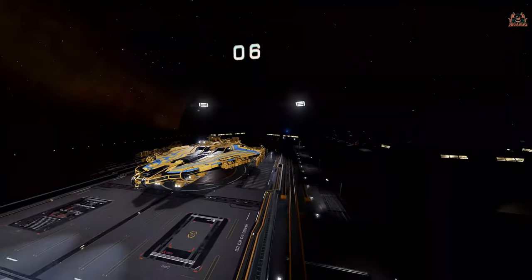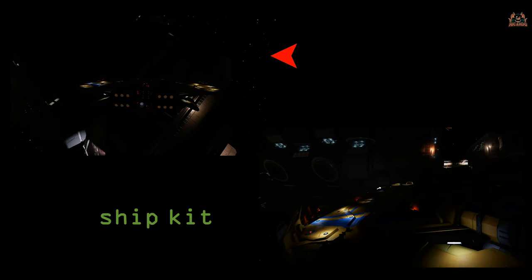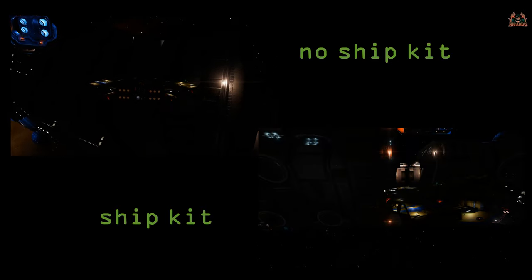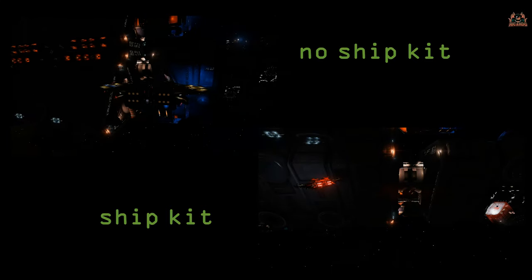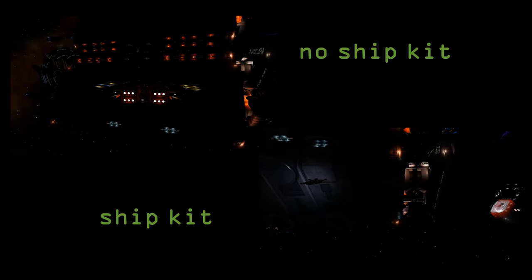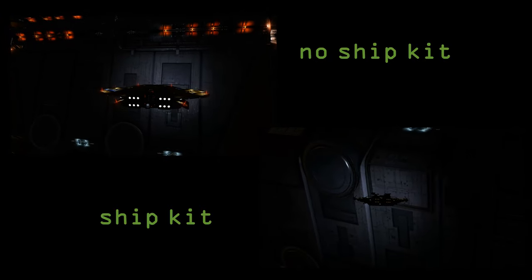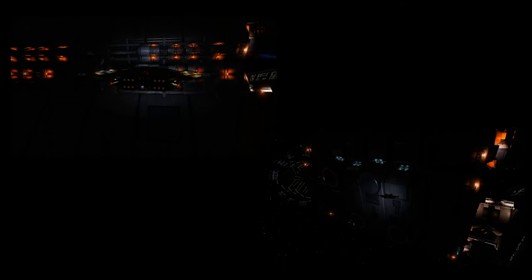The promotional video does give the impression that the kit provides some light, but how useful are they really? Here we are beside a megaship — all in darkness. No ship kit on the top-left, ship kit on the bottom-right. Moving around to an area without too much light pollution from the engines, with the ship kit I think it is illuminating things a bit more, though it is very difficult to ascertain. At this point you can say yes — there is that additional bonus of having the extra lights on with the ship kit, as you would assume.